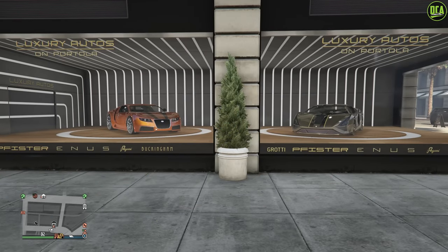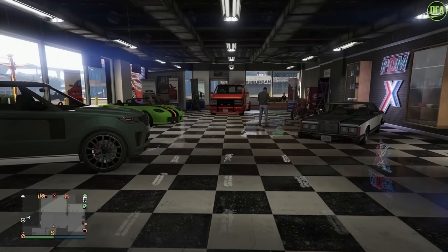In terms of the dealership cars for this week, for Luxuriatos we have the Ignis and the Adder. And for Simians, we have the Baller ST, the Gang Burrito, the Chimura, the Virgo Classic, and the Banshee as well.